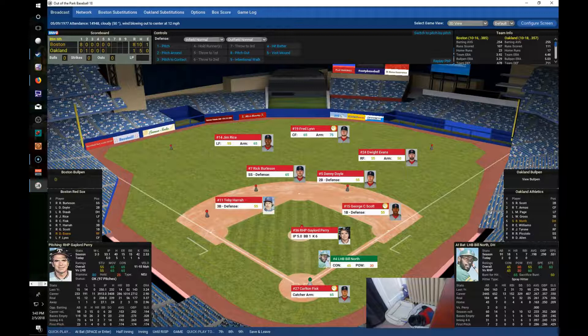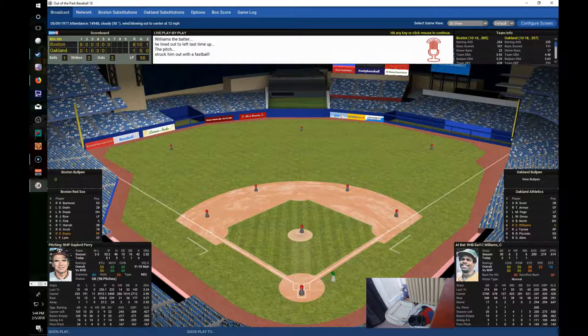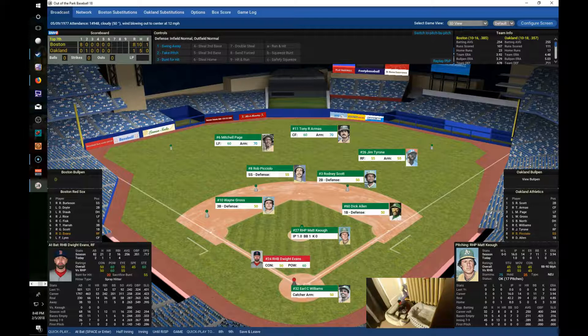Perry back out for the sixth — his pitch count is up to 97 through 5 innings, a bit high. North grounds out on a great play by Herrera. Eric Williams, 1-for-2 with the solo home run, faces Perry on a 1-2 pitch — Perry gets him this time. Tyrone also strikes out — Perry now with 8 Ks on the day, cruising right along.